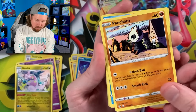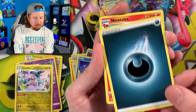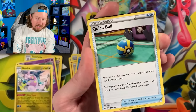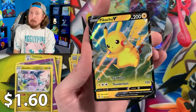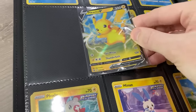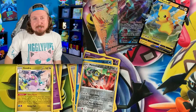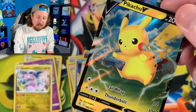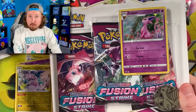Next one we have Pansage, Wooloo, going into an Indeedee — yes indeed! We got Ninetales, Togedemaru — love saying that name, you can't be sad while saying Togedemaru — Quick Ball, Melmetal, and Pikachu V coming in strong. That three-pack was definitely electrifying — see what I did there because it's Pikachu? Pikachu V going right up there in the VIP section.